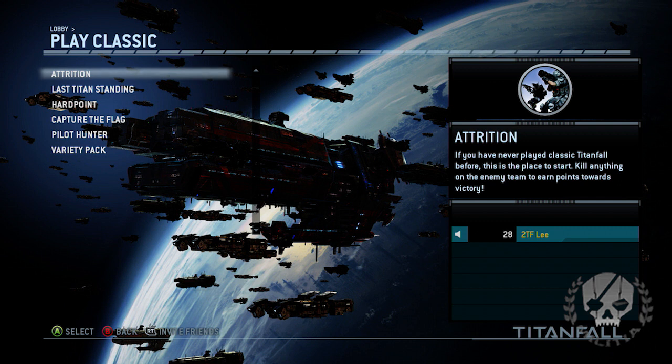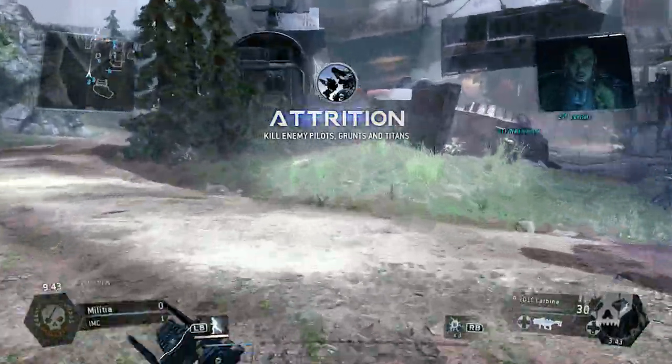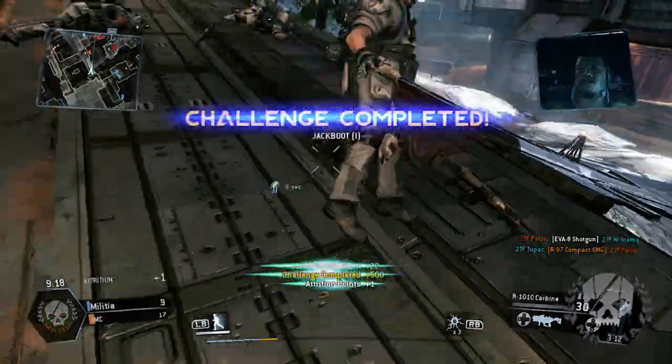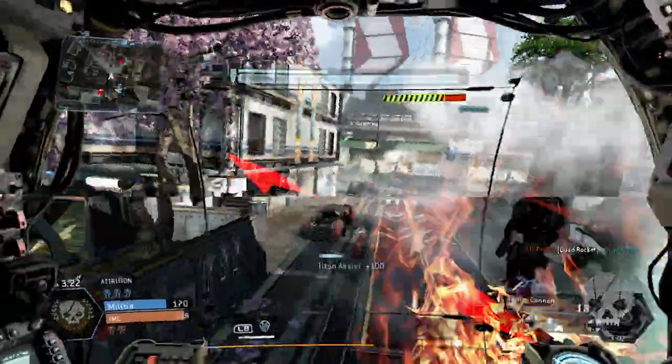We'll jump into the maps after. So the first big mode everyone knows about is Attrition. It's one of the ones that was in the beta. It's basically team deathmatch, but killing a minion gives you a point also, just like any kill would. Killing a pilot gives you four points, and killing a titan gives you five points.